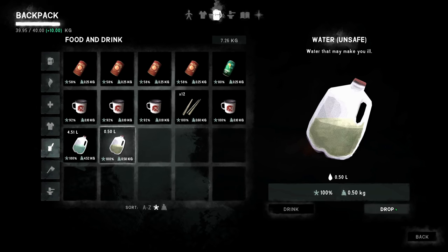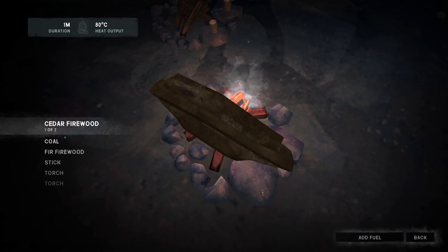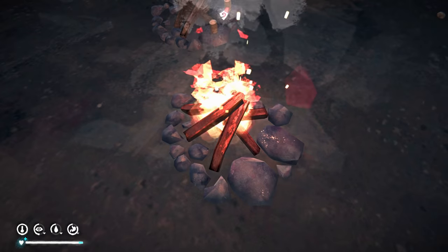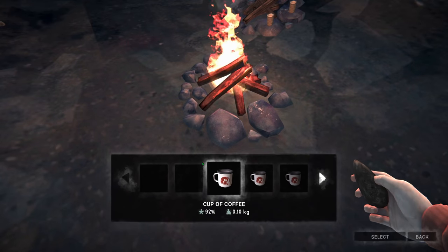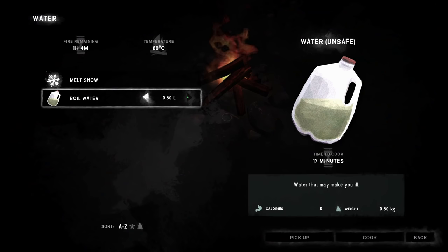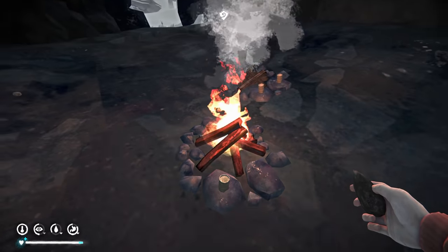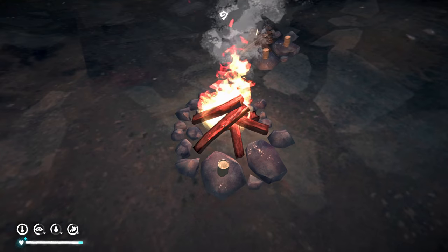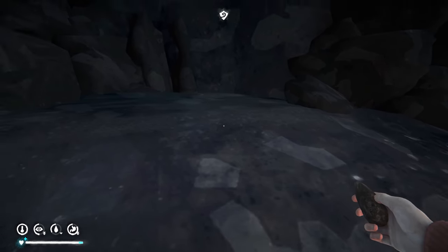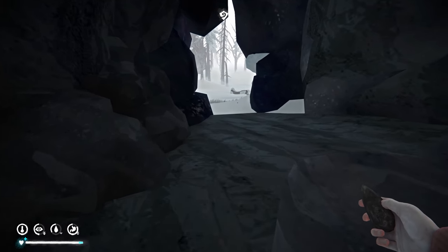Oh, I forgot to do that. Let's get this. Yeah, let's throw out a cedar — oh, I had sticks, could have used those. I didn't realize I was carrying around some poison water. That's okay. Yeah, 16 minutes until boiled — I don't want to have to stand around and wait for it, but I guess we will.